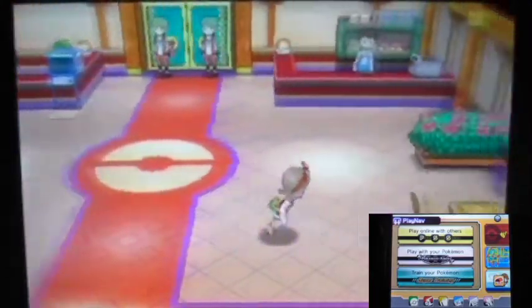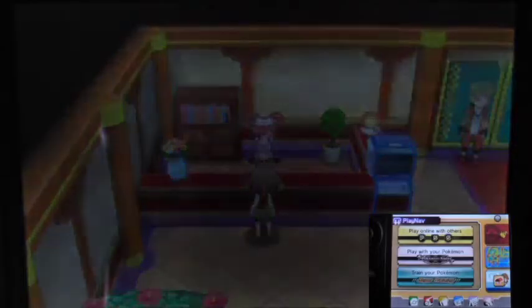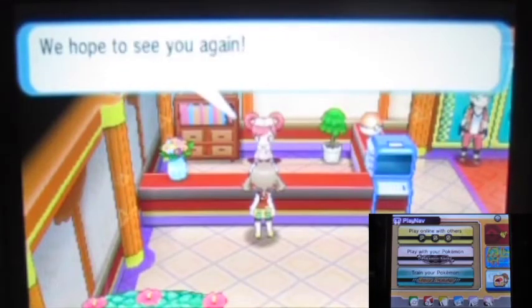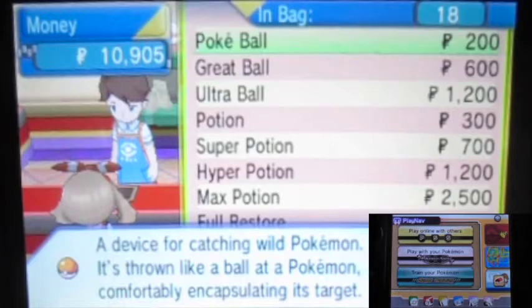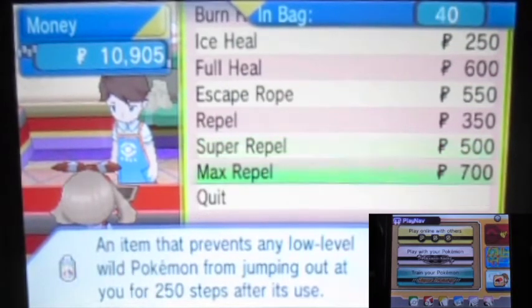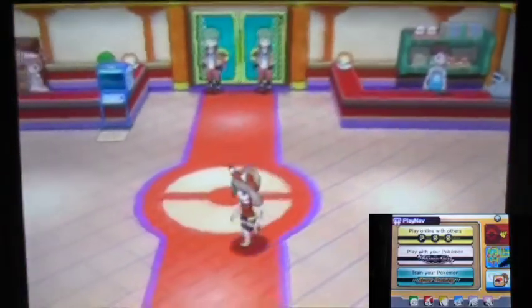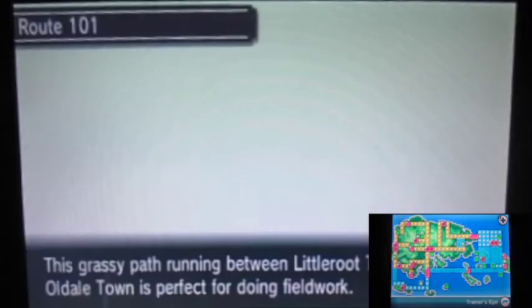So here we are at the Pokemon League. Not many people there — I have no idea why. Let's go heal first. Oh wow, okay that's kind of new — apparently there's a PC machine there, and they also have a checkpoint where you can totally go in right away. But nope, I believe the Elite Four have much stronger Pokemon so I'm gonna make sure I prepare. Plus there's a nice checkpoint shop where you can buy a lot of stuff.